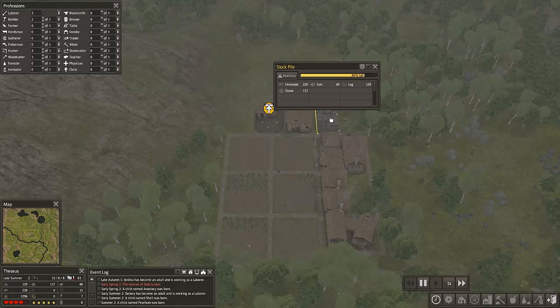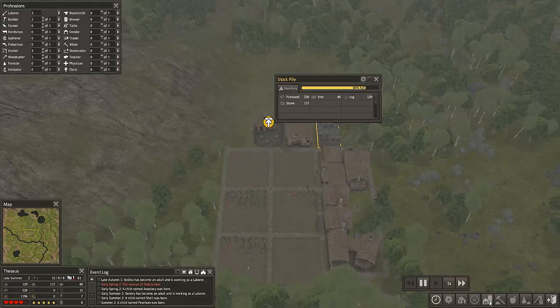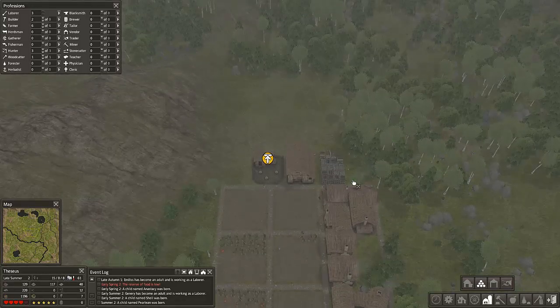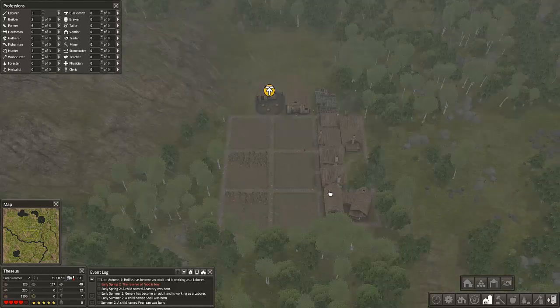So what you'll notice is my stockpile is getting pretty full. When you need a new stockpile, I'm just going to build mine right next to this one. You go to storage, you go to stockpile, and then I normally leave a one gap, build up the same amount and across the same. Boom, there it is. Someone will come and remove those trees in a second, and problem solved.